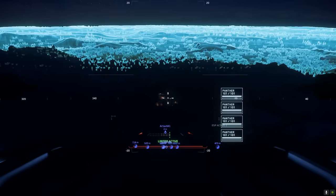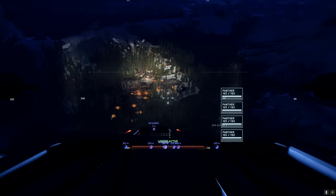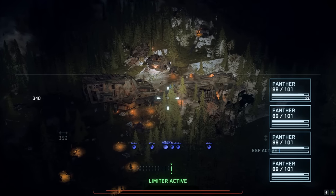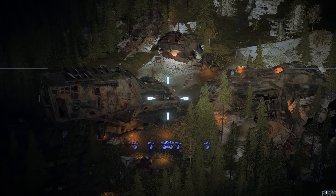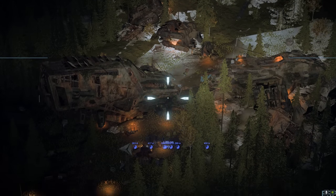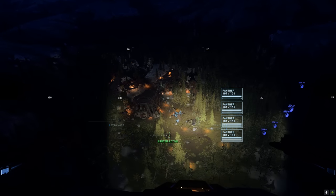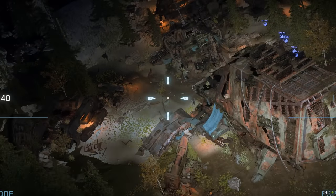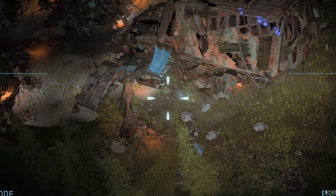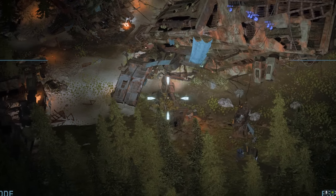This would also be my first real opportunity to get a good look at the recent addition of turret camera zoom. The turret can zoom in — that's crazy. For this kind of situation where you're looking to see if there's any movement down there, the zoom is amazing. You can put it in gyro mode and zoom all the way down to check for any movement. That's so much better.